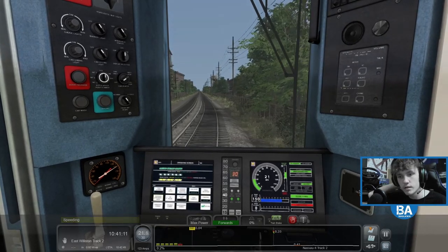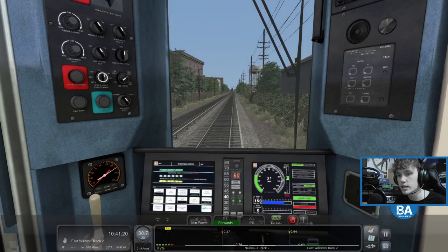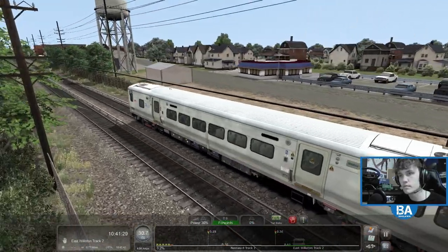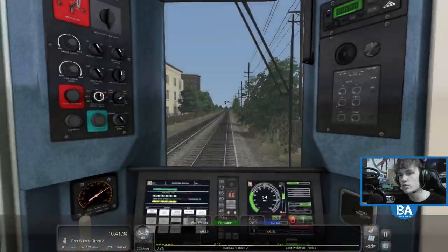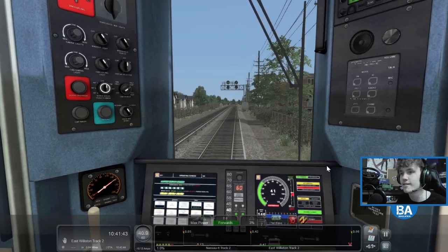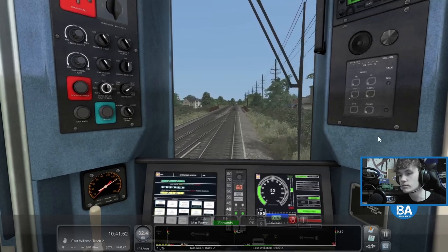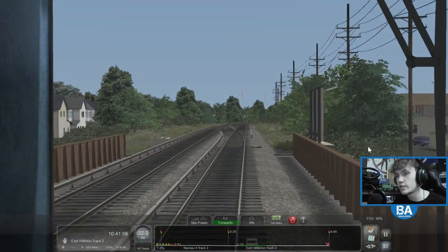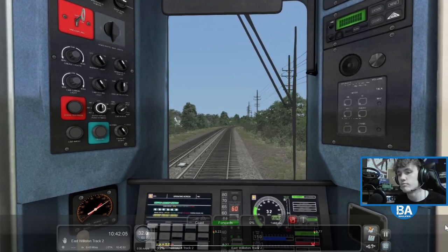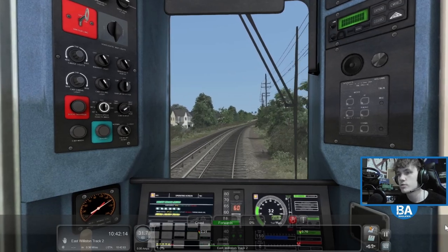That's a 30 mph limit — getting that up. Nothing goes up to 60 here — quite cool though, something different. What does everyone think of the Long Island Railroad on Train Simulator as opposed to Train Sim World? Be great to hear your thoughts in the comments below. So you get a couple of little bonuses: this bit to East Williston and also the bit down to St Albans on the Montauk branch. If you want to see the Montauk branch, do check out a recent Railroad video we did where we signalled the Montauk branch.